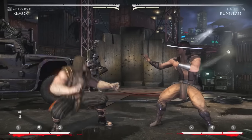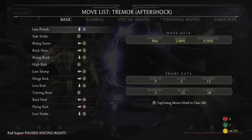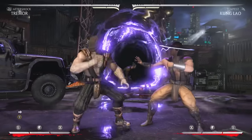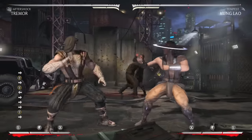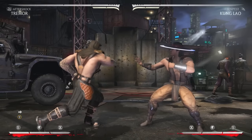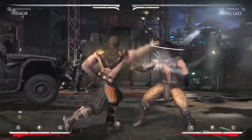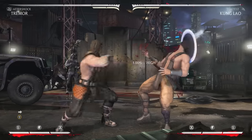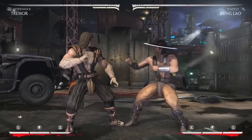You can cancel down four into anything — those rocks are one of the big reasons this guy is so good. His standing two used to be a mid — can you believe that? That was one of the nerfs they gave him. Look at that range — a 10-frame mid that led into 30-plus percent combos. That's why he used to be god tier. This is a high now, so you can actually neutral duck it.